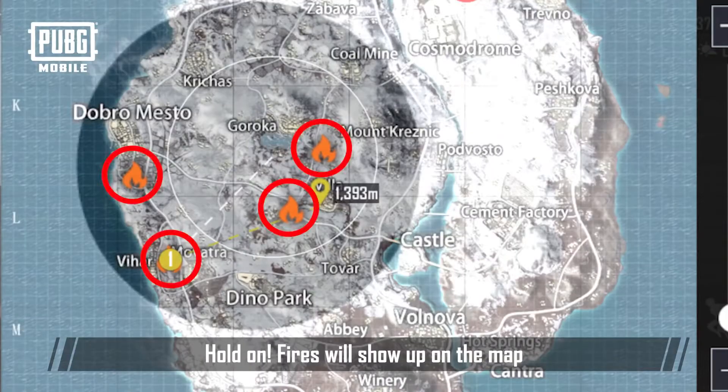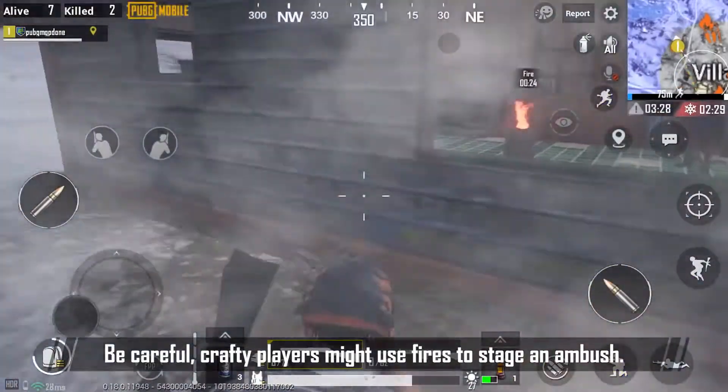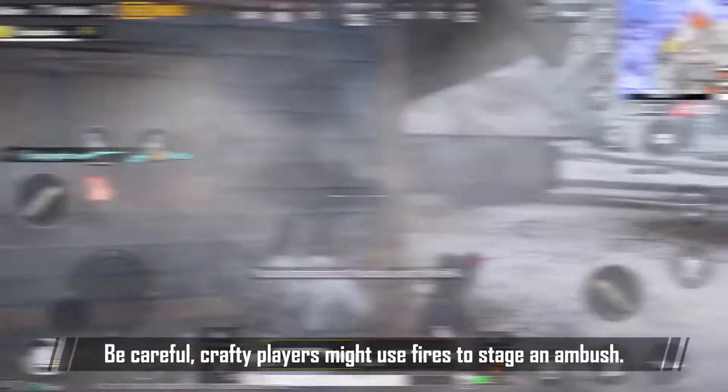Hold on — fires will show up on the map. Be careful, crafty players might use fires to stage an ambush.